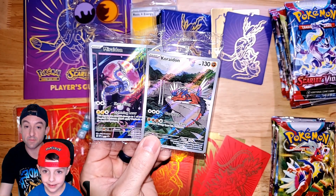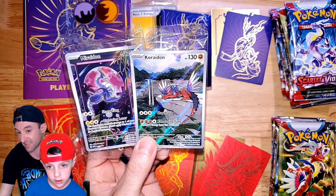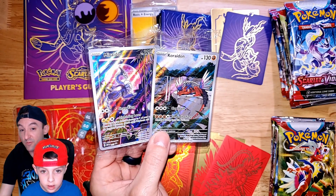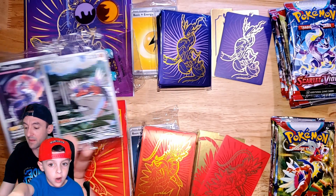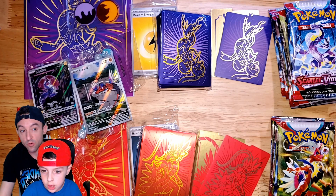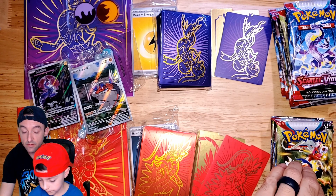They also include promo cards in ETBs now. I was overexcited — I thought these were going to be the ex versions of the Pokemon, but they're not. They're the basic basics, which are okay. They're nice to look at, even if playability-wise they're limited. There are holo variants and they're super shiny with really cool-looking art. These boxes also come with nine booster packs instead of the usual eight that the Sword and Shield ETBs had.